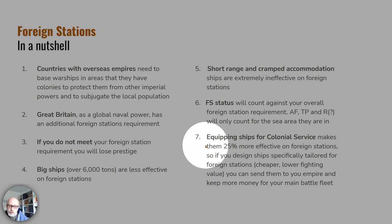Finally, if you equip your ships for colonial service, they become 25% more effective on foreign stations — so a ship's effective tonnage, instead of being say 6,000 tons, becomes 7,500 tons when meeting the foreign station requirement. This allows you to design ships specifically for foreign station: make them cheap, make them low fighting value, let them just fulfill this onerous requirement and save your money for the battle fleet.